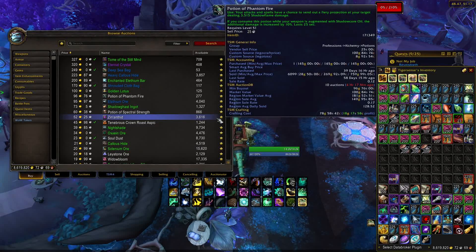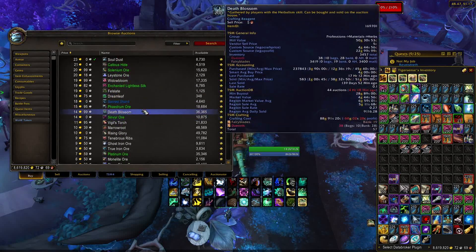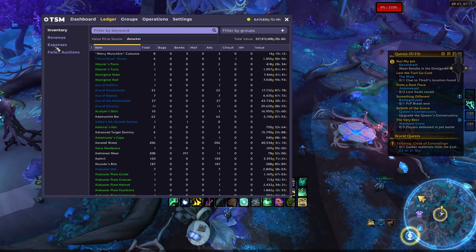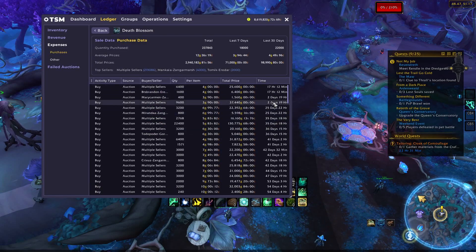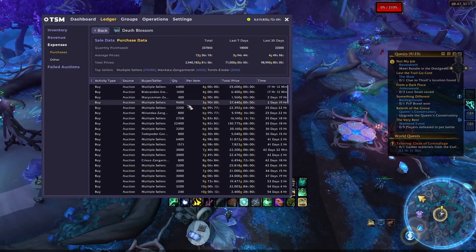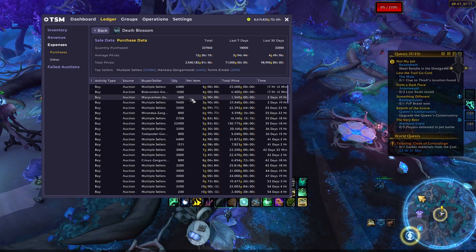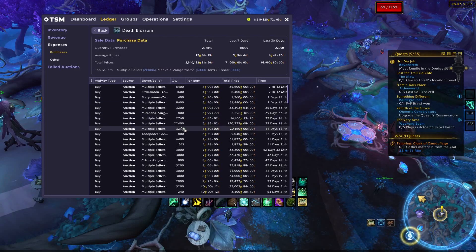This is the day before reset, so all the prices got reset. Nightshade is back to about 40 gold apiece, which is still not bad, and Deathblossom was reset to about 28 gold earlier today. However, the market value on my realm is currently about 4 gold, and the actual region market value is about 5 gold. Looking at the TSM ledger under expenses for Deathblossom, in the last two days I've bought over 17,000 Deathblossom — about 8,000 of it for 4 gold each, and then about 10,000 of it for 3.9 gold each.